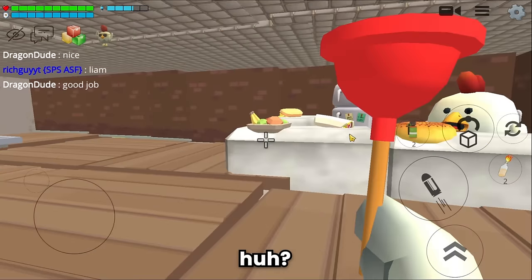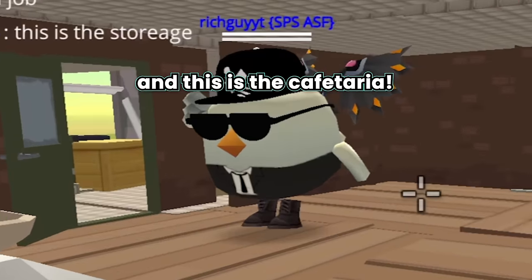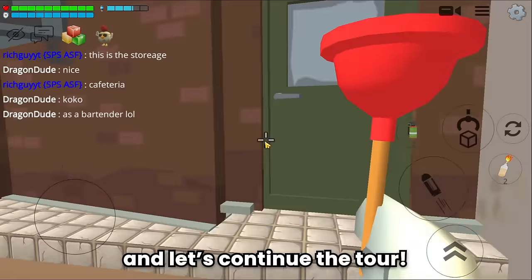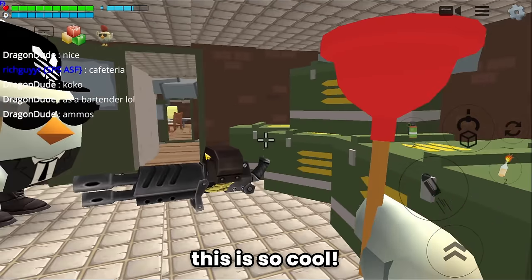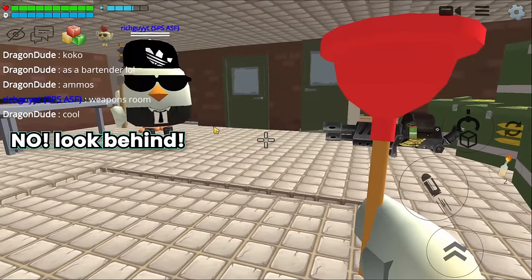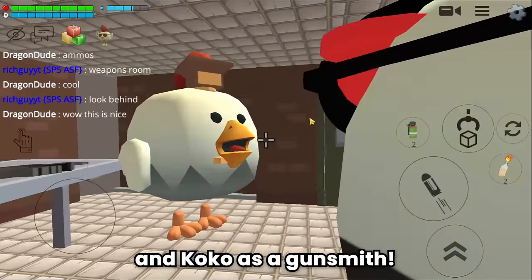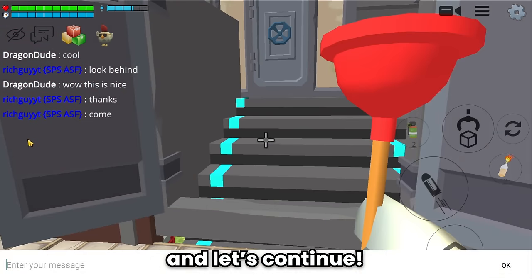Let's start a tour of this flying ship from the back. The door concept is cool. What are you doing here, Coco? This is the cafeteria - a nice place for the crew to rest and eat, with Coco as bartender. Let's continue the tour - ammo supply, weapons room! There's an AK. Look behind - the weapons are also arranged very neatly, with Coco as gunsmith. Thank you for always taking care of the weapons here.